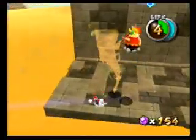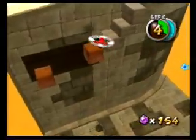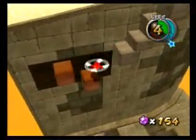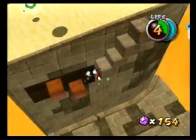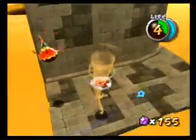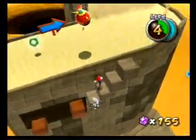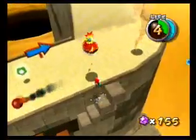The tower has these strange chickens that like to drop bombs on Mario. I don't know what that enemy is named, just that it's annoying. As I was saying, you just want to climb the tower using the tornadoes.